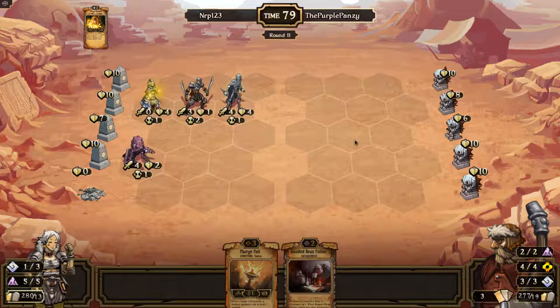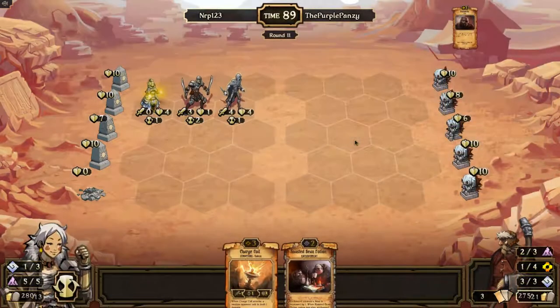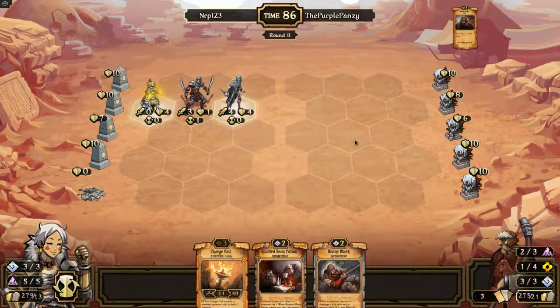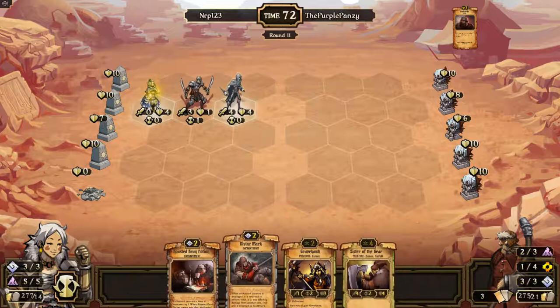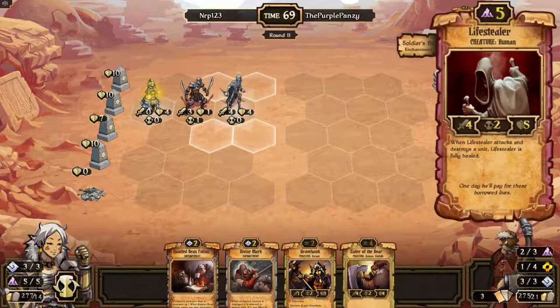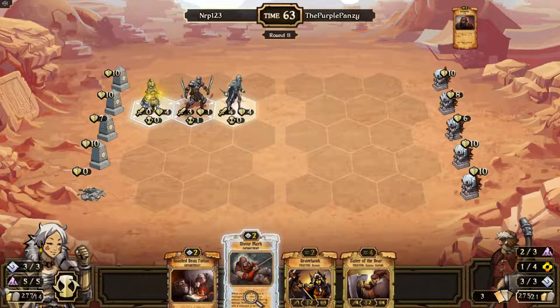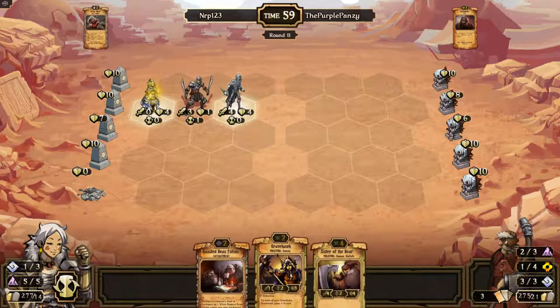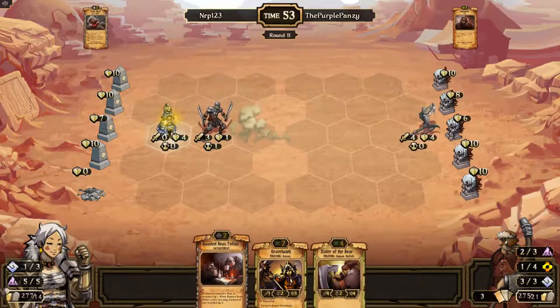When I killed that Replica Time before, he had three energies, so he definitely has a Replica Time in his hand. We have to notice we're probably going to play that. He has a lot of Energy scrolls right now, so that's why he's not playing it. I'm going to play the Divine Morph because that's really good in this format — it's hard to come by good creatures. I think I'm going to play the Divine Mark on the Lifestealer because I have 5 Decay, and if he dies I want to get him back. I'll go for mid, and I have a Roasted Bean pushing up my sleeve so I can kill stuff next turn.